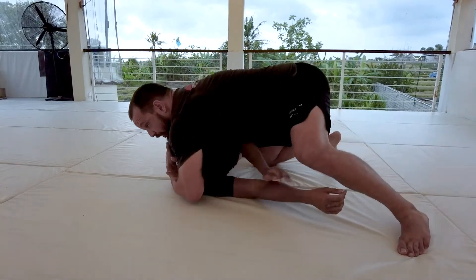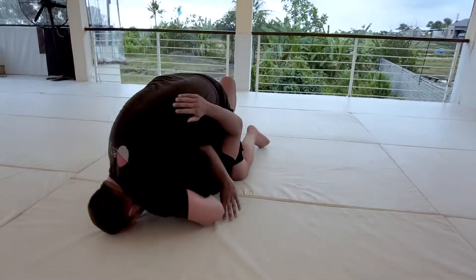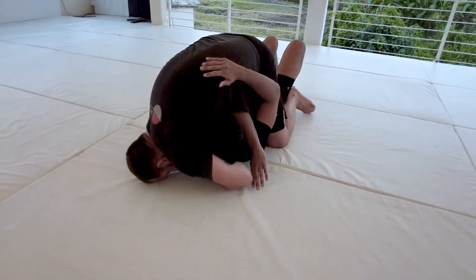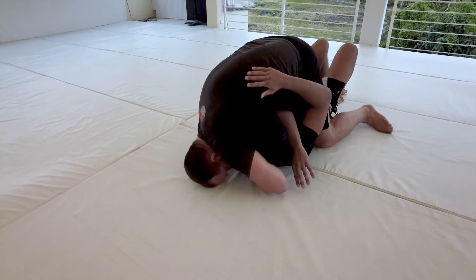Now from here I'll start to lock. When I lock, I switch my hips, bring my head to the mat, and I go to the mount. Now from here, to finish the choke, all I do is puff my chest into Keanu and give a little squeeze.